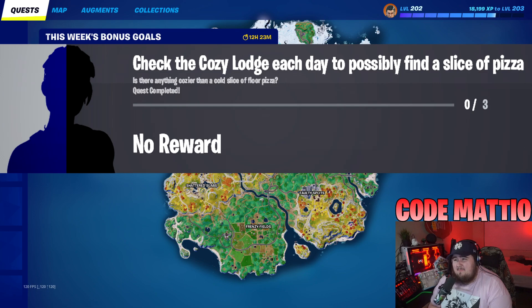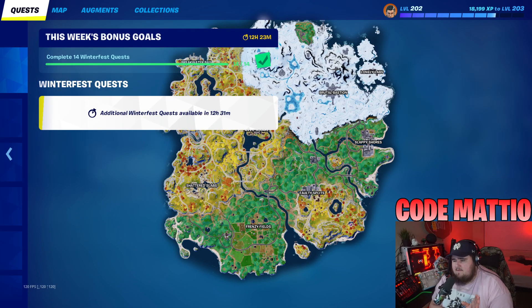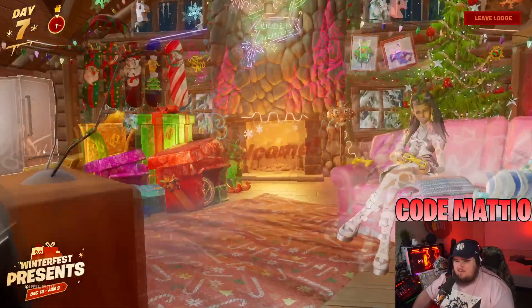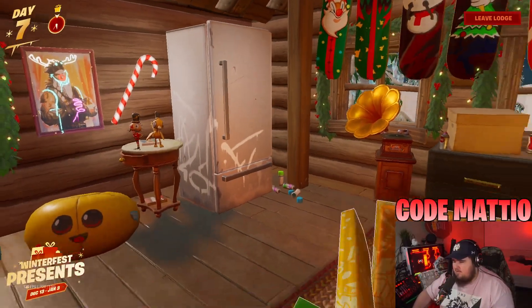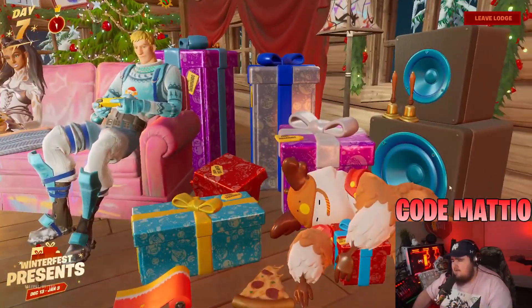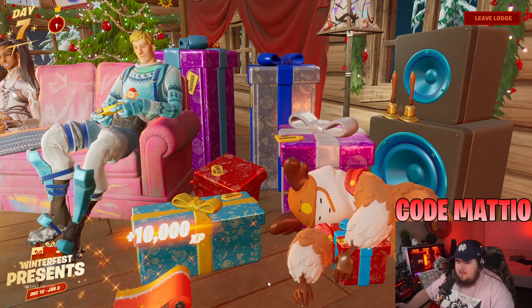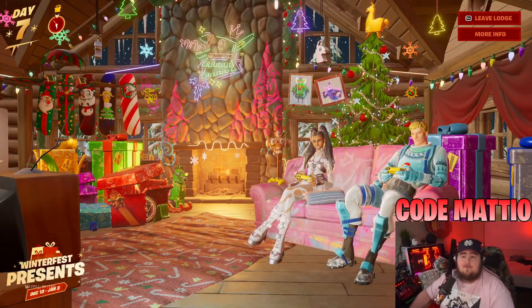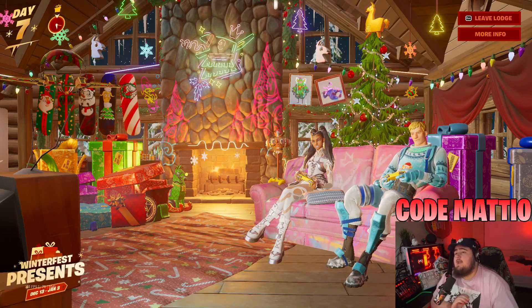Next, Check the Cozy Lodge Each Day to Possibly Find a Slice of Pizza. This was a challenge last week — I think they're just doing this to fill in challenges and give a little more XP since the season is longer. There are going to be three pizza slices over the next three days after the challenges come out. You just go to the Lodge — there's one on the floor and one on the right side — and you get free XP for collecting them.